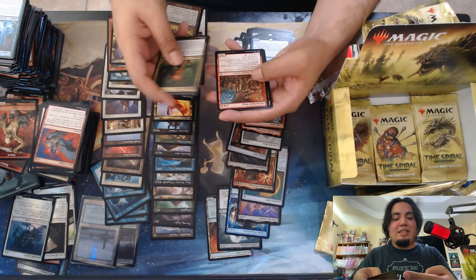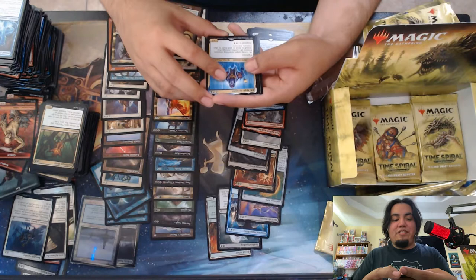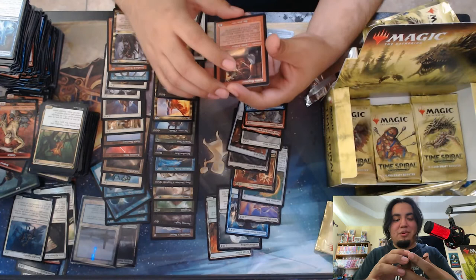Okay, so I have a legendary rare, multicolor I think. Ith, High Arcanist — nice, good little annoying card. Okay, I see I have a green foil — it's not time-shifted. Ooh, Goblin Engineer, nice. Considering having this in a couple of my decks, so I'm happy to have it in the old border. Evolution Charm, nice — it's certainly playable.